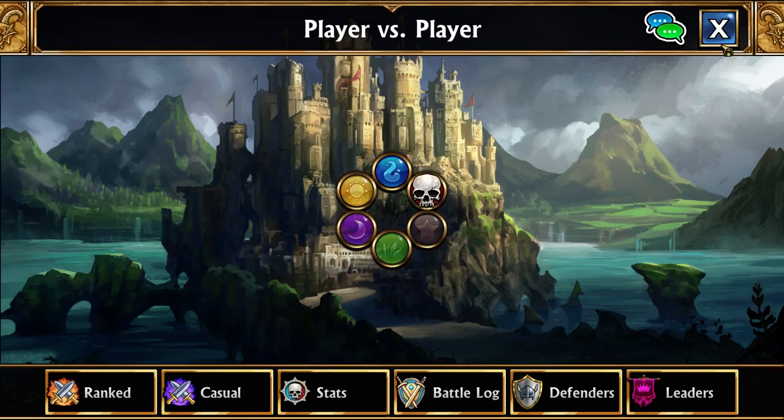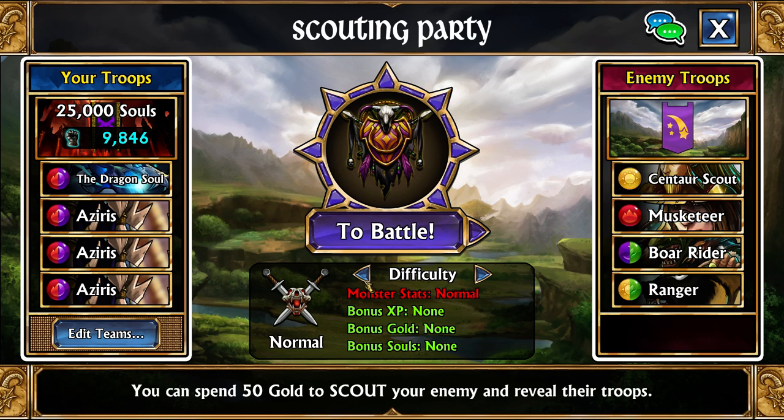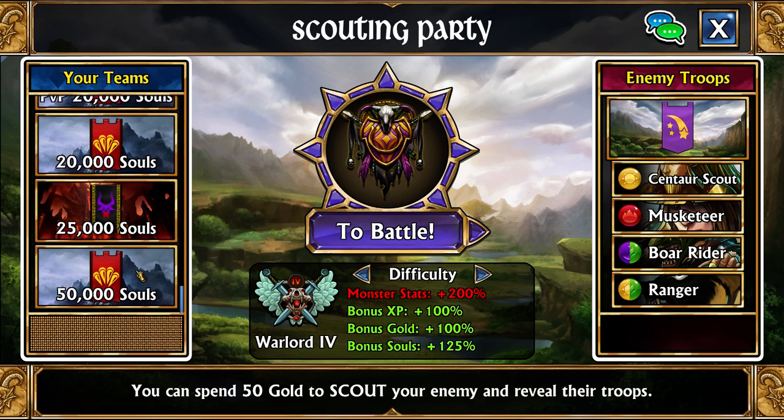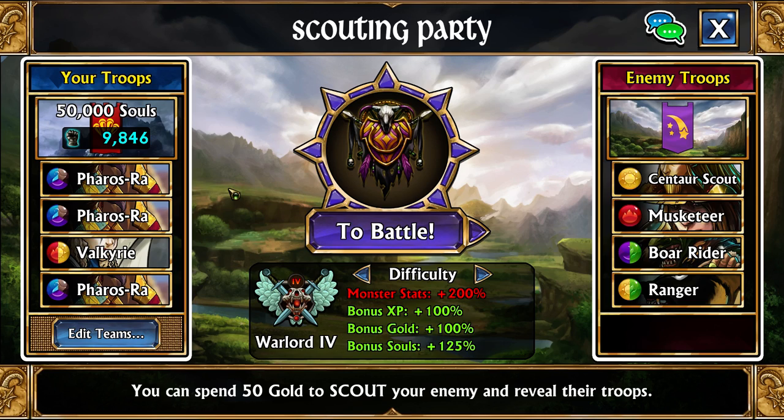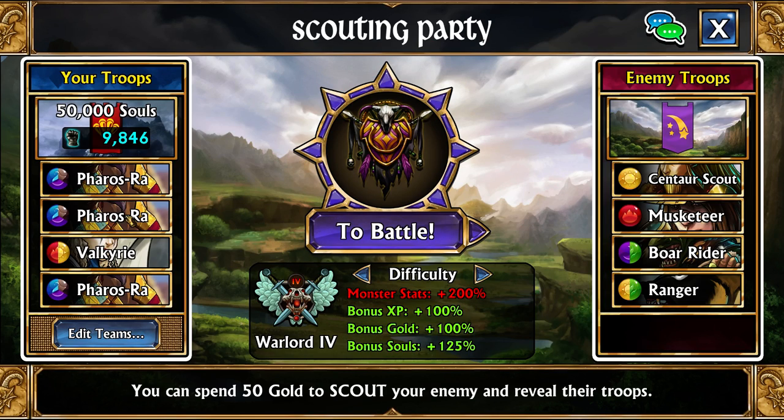The absolute best soul farming in the game is the Faerish Ra spam team. Most people will not be able to build this team yet, but once the crafting system comes out and Faerish Ra comes up on rotation, it will likely be a great time to get it. Right now souls don't have enormous value compared to gold, but once the crafting system arrives this team will be worth building. We will run it on Warlord 3 with 3 Faerish Ras and a Valkyrie.